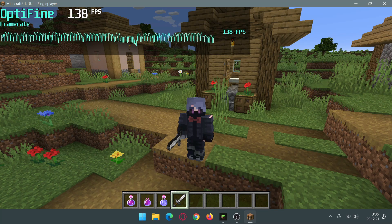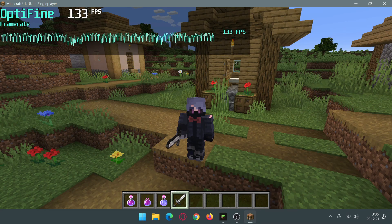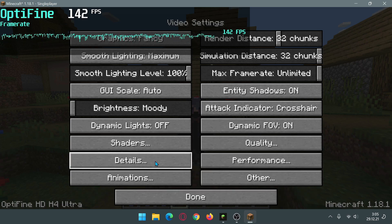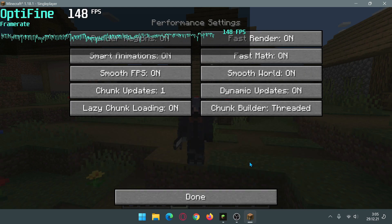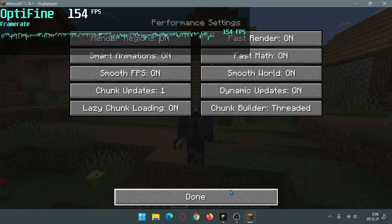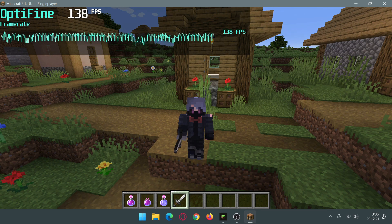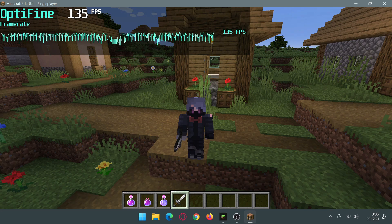We are going to look at the FPS graph in the top left and see how the FPS is dipping when we're experiencing lag spikes, but I'm not going to focus on the total FPS number. I've gone ahead and increased my video settings to 32 chunks — you can see I have OptiFine open with the simulation distance set to 32 chunks as well.